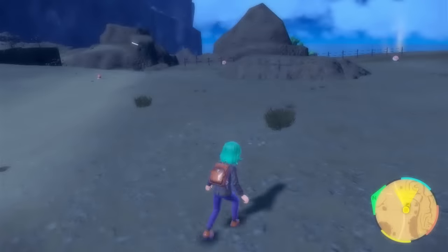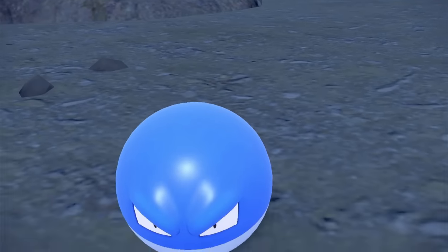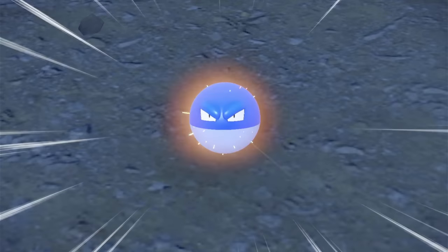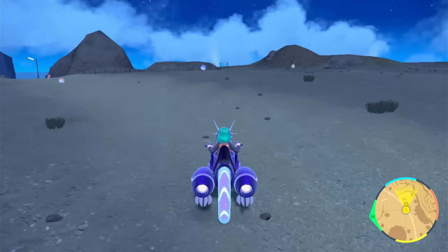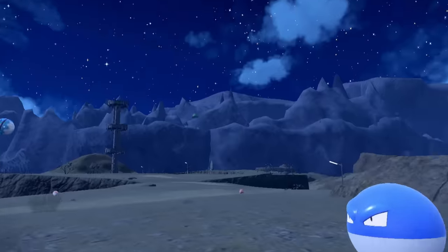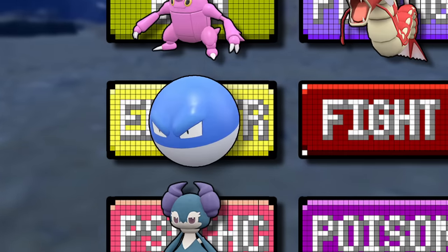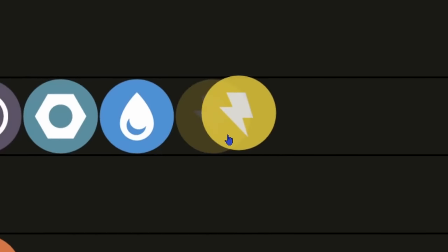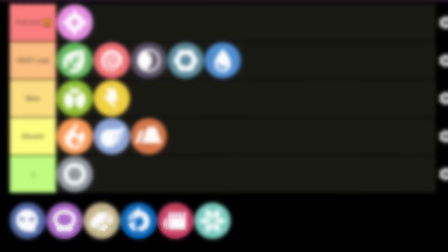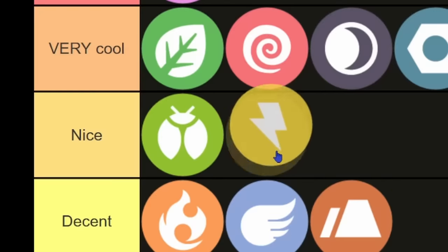I learned something new on this part of the hunt — I learned that Voltorbs explode in the overworld, but not if they're blue. This shiny Voltorb came only after about an hour of adventuring around this area, but it fell a lot faster than that. I think this might actually be my first shiny non-Hisuian Voltorb, and he's pretty cool. And I think that's about how I would describe the electric type too — not very cool, but pretty cool. I like it. There are some awesome electric types out there, and can't forget about good old Pikachu. Solid type.